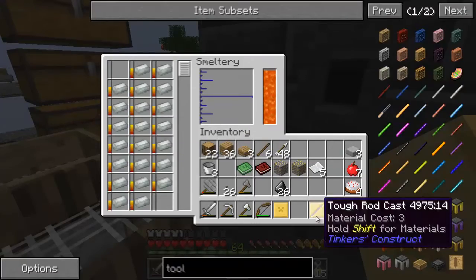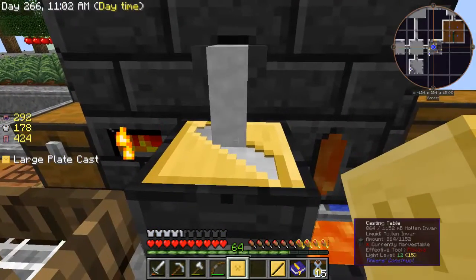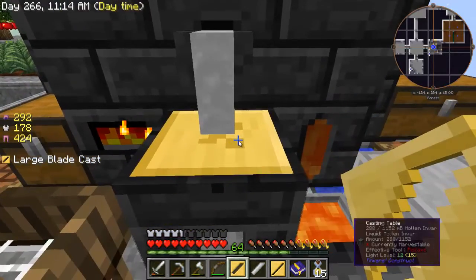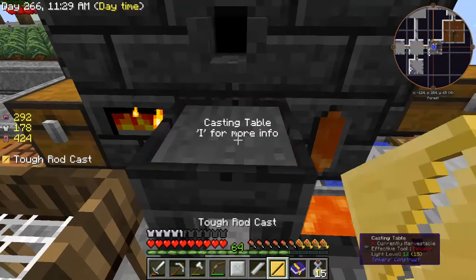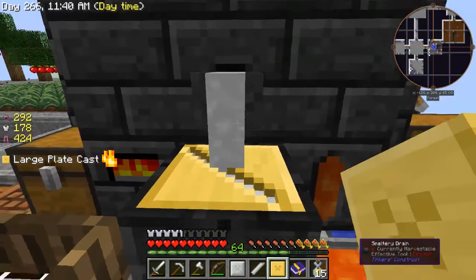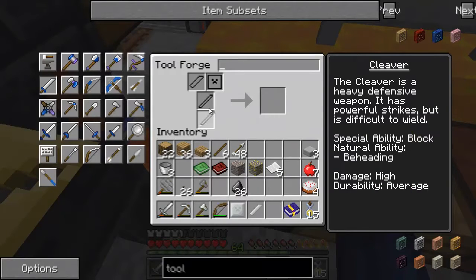All the mbar has smelted down, just need to pour it. It takes eight ingots for the wide blade so it takes a minute. Pour the wide blade — there we go. Now pour the plate — that also takes eight ingots. Then the tough rod only takes three ingots so it goes a bit quicker. Now we have everything we need for the cleaver: two tough rods, one large blade, and one plate. That makes a cleaver.